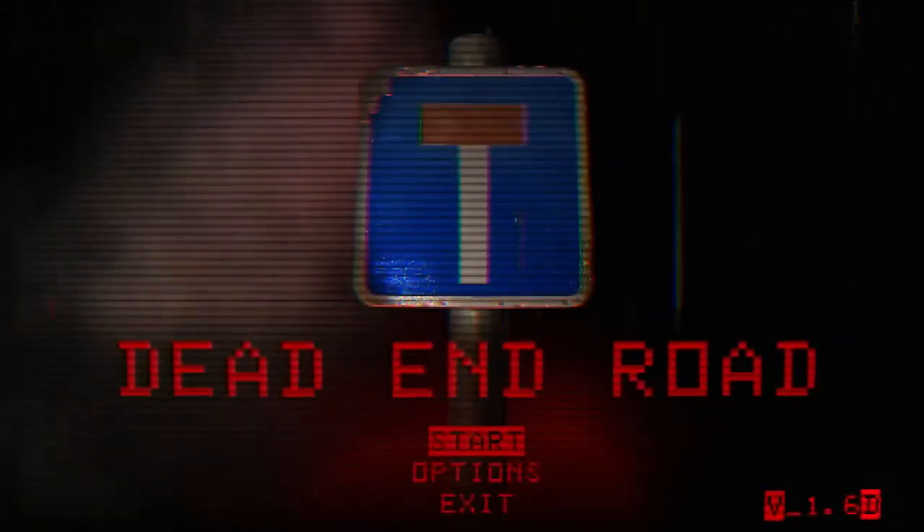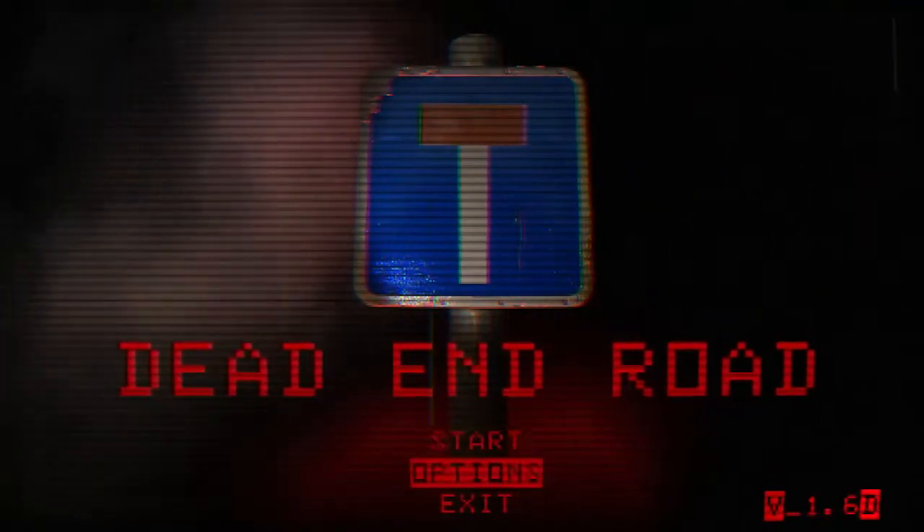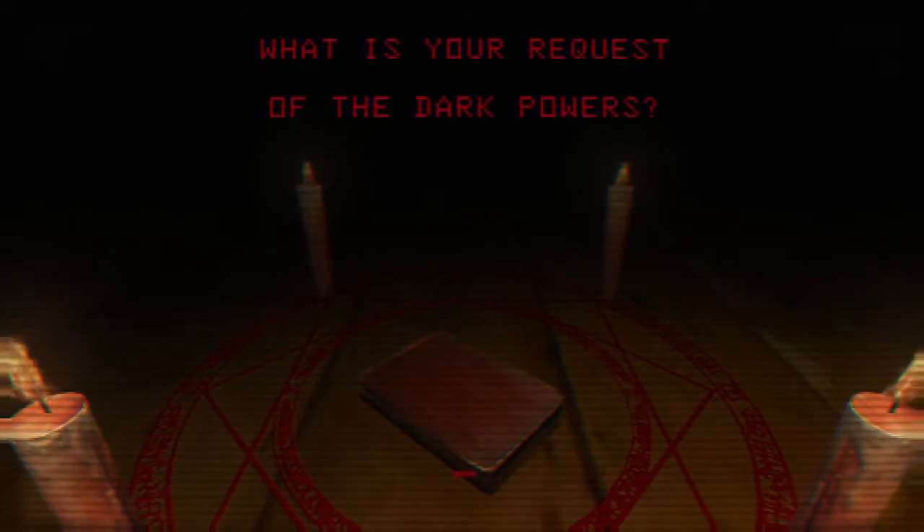Dead End Road is a roguelike horror racing game. You start in a small cabin talking to an old lady next to a fireplace — a scene eerily familiar to the opening of the Pumpkinhead video game. After a short intro, she requests three items of you, then you complete a ritual and request a wish from a demon. After it goes wrong, you are chased to your car, where you drive around stopping at towns along the way.